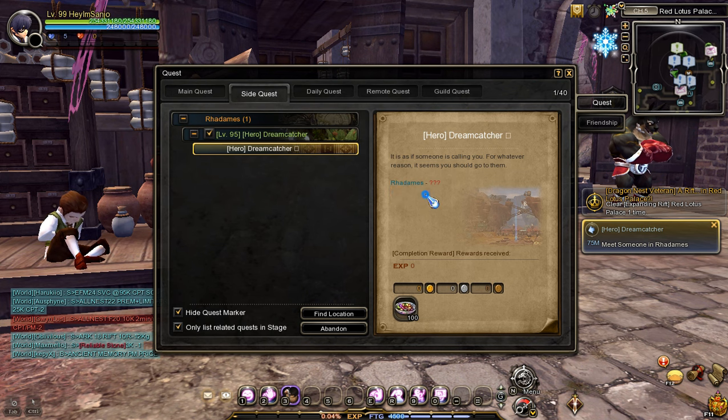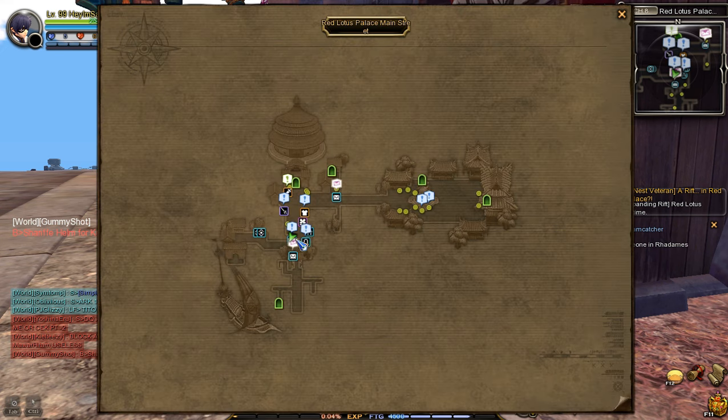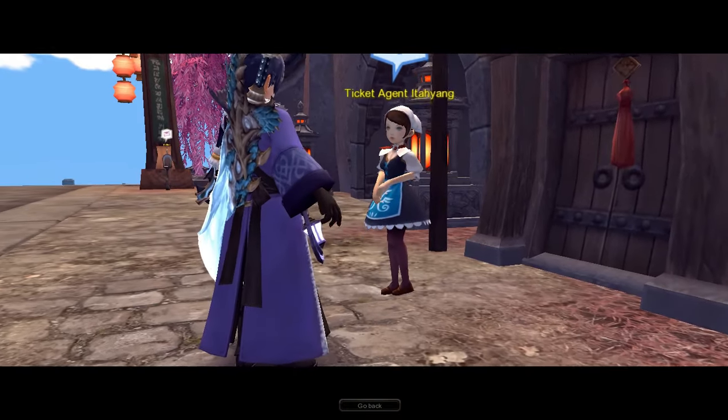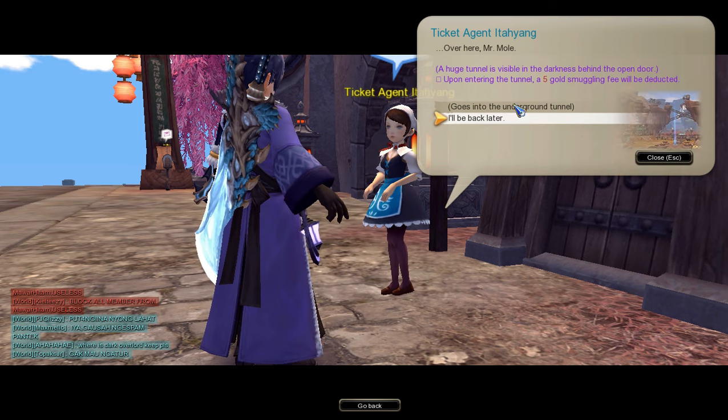After receiving the hero Dreamcatcher side quest, the next thing that we need to do is go to Radom's. To get to Radom's quickly, find and talk to Ticket Agent Edehyeong, located in this part of Red Lotus Palace Main Streets. Upon talking to the Ticket Agent NPC, follow these conversation choices to teleport directly to Radom's.